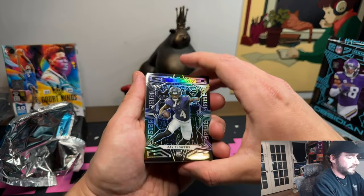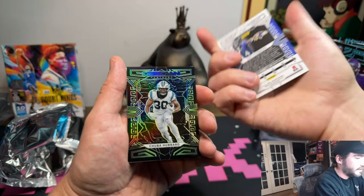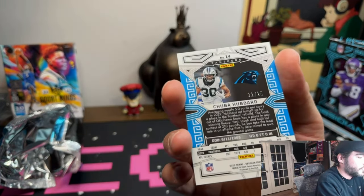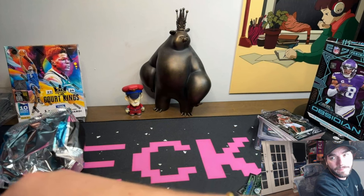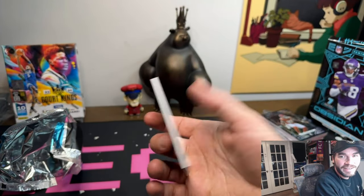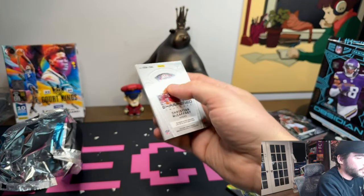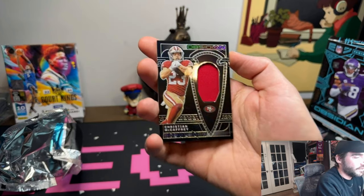Let's see what we got here. First we got the Z Flowers rookie card — that's his base though, unfortunately. That's where you really want to see a numbered card. Next, Chubba Hubbard — green Chubba Hubbard, that is to 25. Definitely not the player you want for your green. Stetson Bennett to 199. We're missing here. McCaffrey Sharpened — kind of a cool card, to 199, not player-worn. It's a horrible patch anyway, just all red.